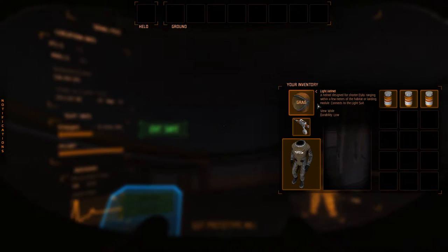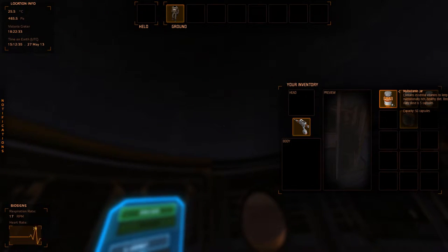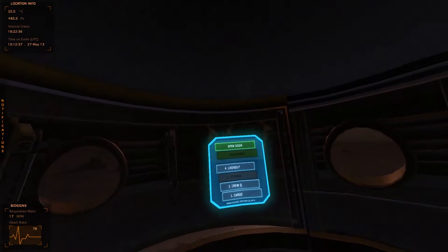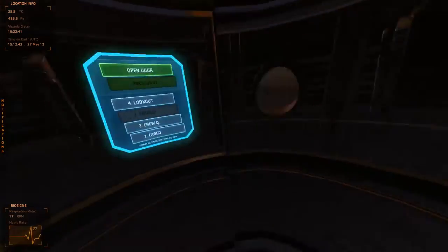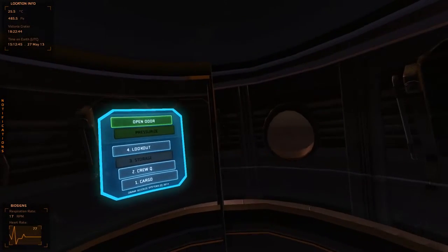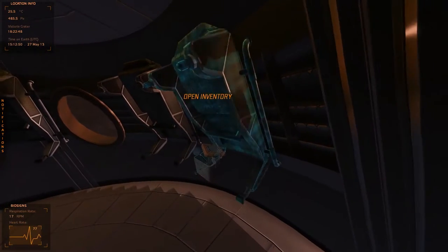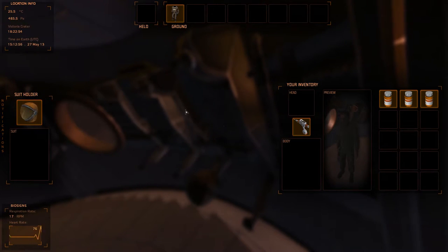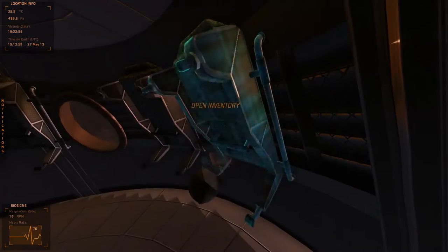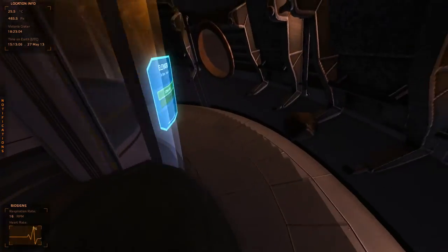We're going to recharge our suit. Multivitamins here are basically to replace food, because you do have to eat and drink. A lot of this stuff is available to you by ordering it from Earth. This game kind of replaces the farming we used to have in Minecraft. Put the helmet here and this will recharge it — I think I dropped my suit by accident.